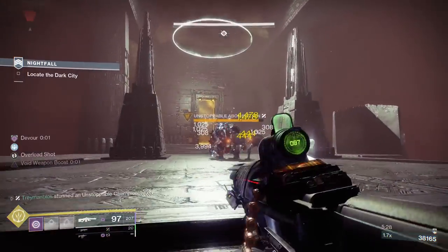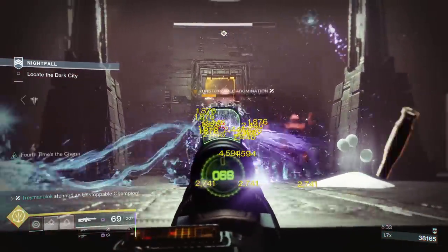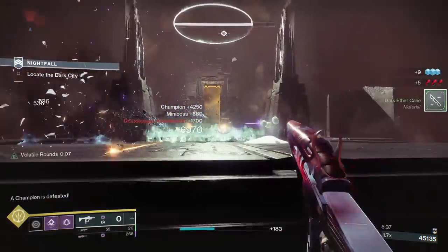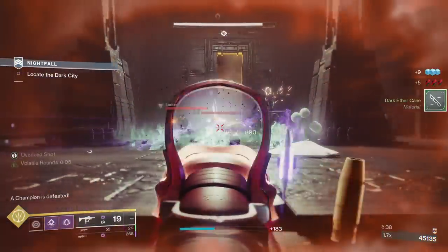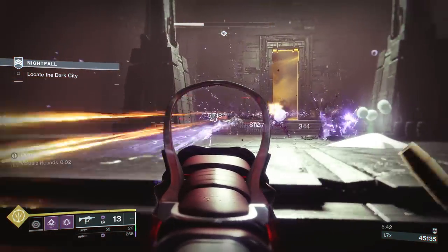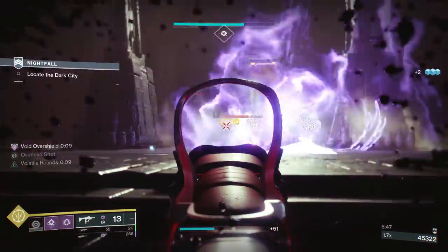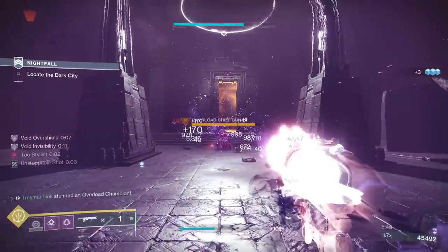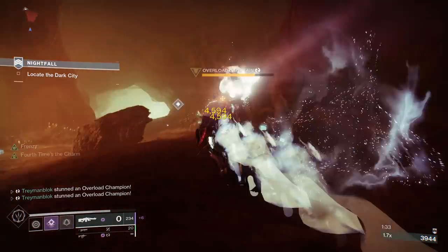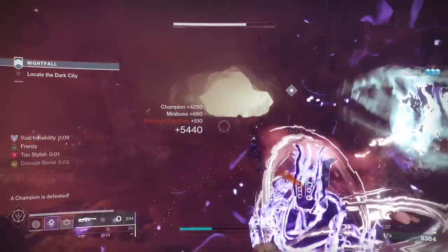If you start with your grenade, this will also spawn a void elemental well which will be very safe to pick up since you will be invisible. That well will proc Well of Tenacity and Font of Might, allowing you to play even more aggressively. I recommend saving your dodge for emergency situations — like when you are about to die and need a quick escape — or when you want to finish an enemy: dodge first, then finish them to get your whole dodge back.